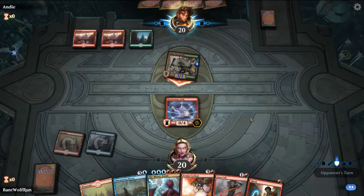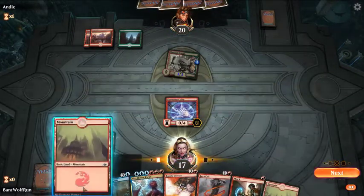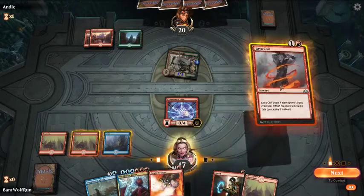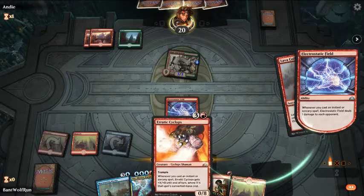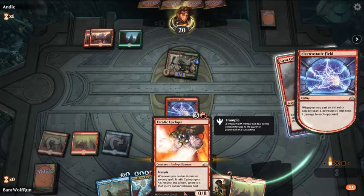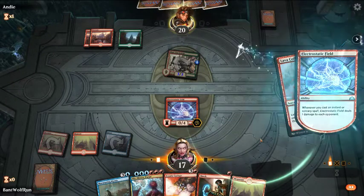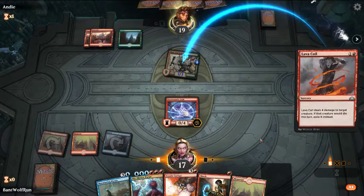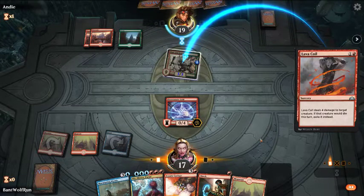This feels kind of like a bait attack, so I'm just going to take the damage this turn. Having the field down has more utility to us. Another land is good. I'm just going to get rid of the Xurta here. Whenever you cast an instant or sorcery, it gets plus X where X is that spell's converted mana cost. So if they have a pump spell here, they may want to try to save it, but if they're doing that as a defensive measure, that's beneficial to us.